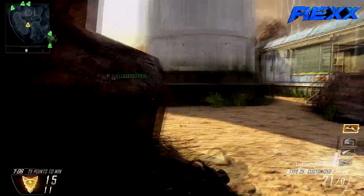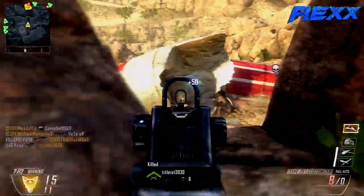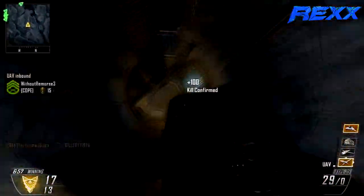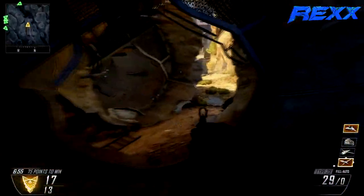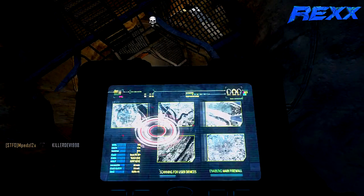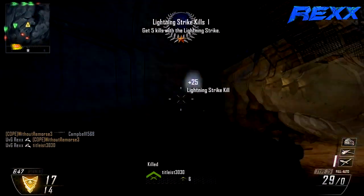For the third attachment with Primary Gunfighter, I use Grip. Grip gives your gun more accuracy and less recoil, which is even better on a gun that already has virtually no recoil. It turns it into the ACR from Modern Warfare 2 and 3, which is amazing. A gun with no recoil makes all your shots pinpoint and deadly.